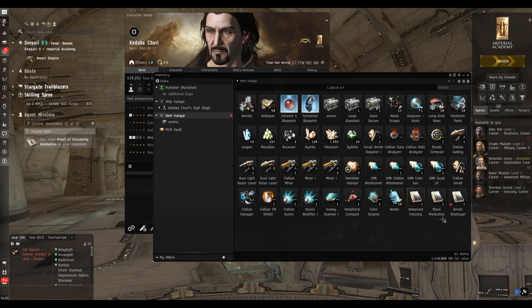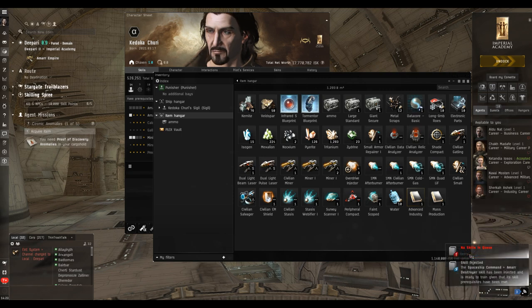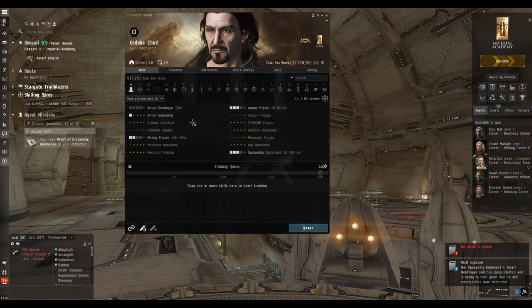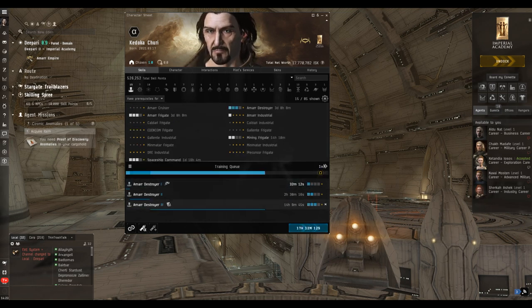To save time, buy it off the skill queue; to save money, go and fetch the skill book. So we've bought the skill book and injected it — just right-click and inject skill. It will appear in the skill queue. We're going to drag down three levels of Amarr Destroyer. I like going into low-sec with destroyers and making a lot of money, so we'll get three levels trained up.